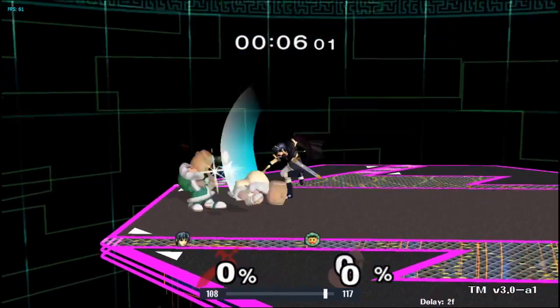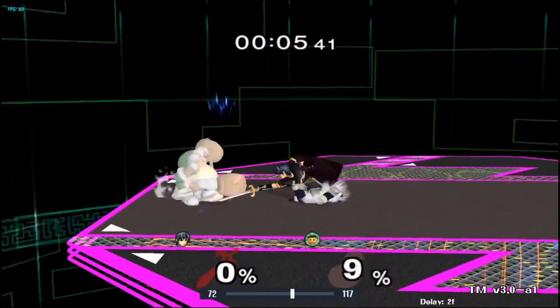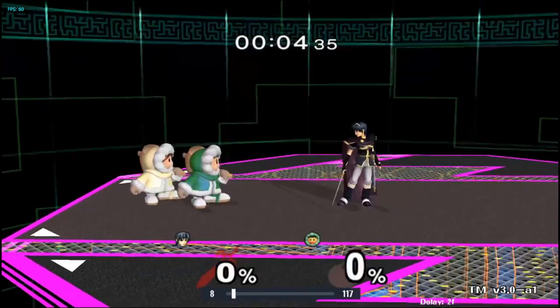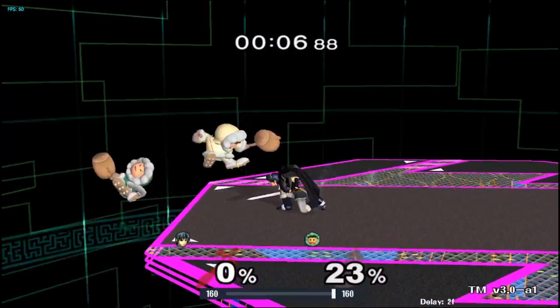Only start shielding heavily if you notice the Marth really likes to forward smash. If not, it's almost always better to use crouch cancelling or movement. Shielding too much makes it too easy for him to space moves and leaves us with no way to punish. Good Marth players will also start to abuse his fast throws versus Ices that shield too much.